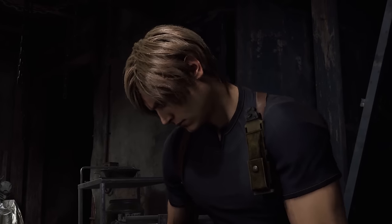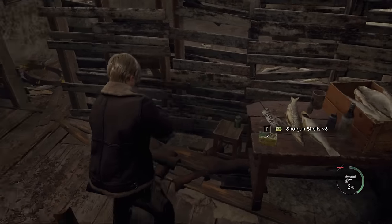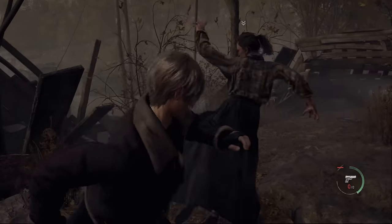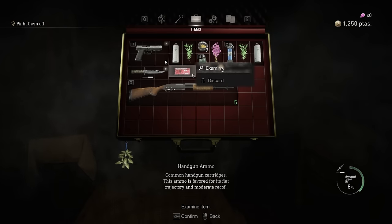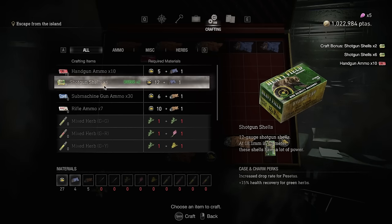For the entirety of this run, I wouldn't be allowed to pick up a single piece of ammo for my guns. Like all those dads that left to go get milk one day, any ammo found on the floor from enemies or crates would need to be left behind forever. This also meant that I couldn't pick up any ammo to sell back to the merchant for extra money — just even possessing it would be a sin, so it'd need to be immediately discarded. Grenades, knives and resources were fair game though, as they're technically not ammo, but crafting ammo was a big no-no.